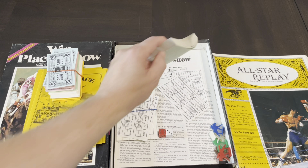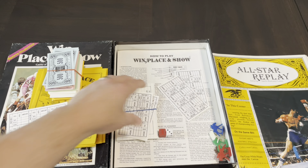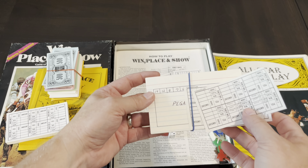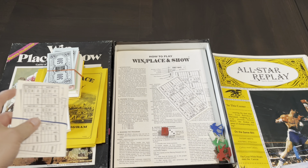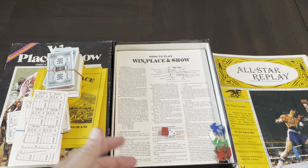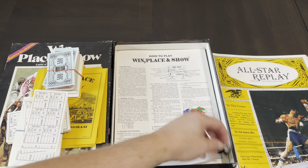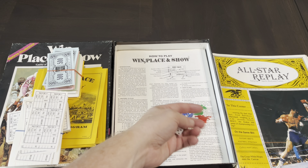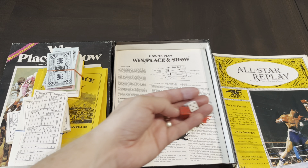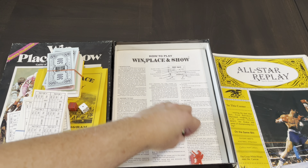So with Win Place and Show you had your money, your betting sheets showing who you're going to bet on, and lots of those. I also started making up some of my own horses. In one of the All-Star Replays they had a role-playing aspect where you could make up your own basketball players, boxers, or horses, and have your horse develop over time. I did some of that as well.